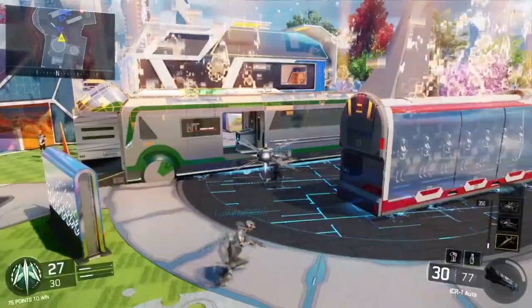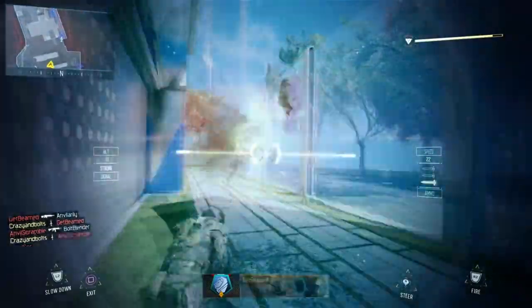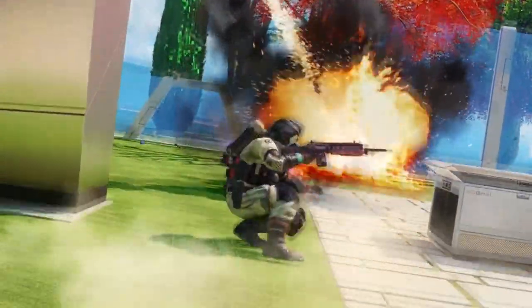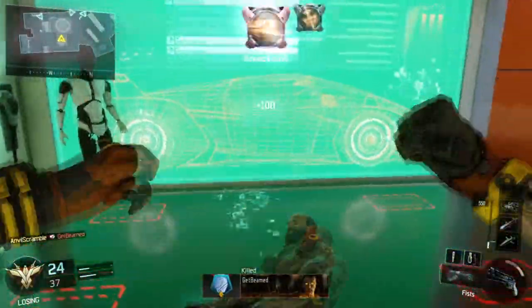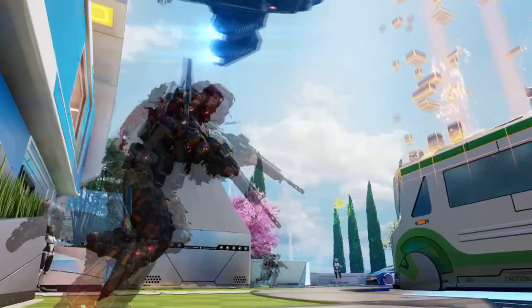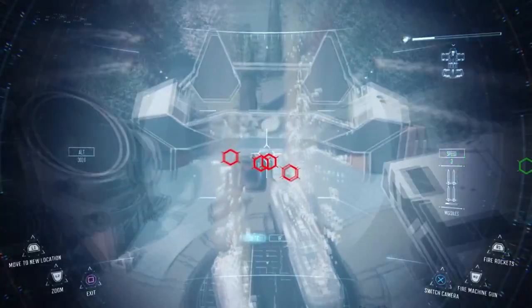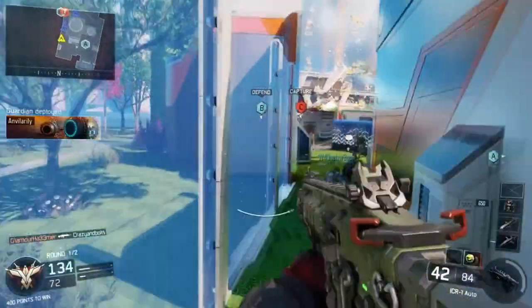Here we have another look at a customized character. We have a dart shooting someone. There's a new wall running spot we haven't seen before. Here we have another guy thrust sliding out of the way of the dart. A guy running into the garage on Greenhouse getting knifed — I thought that was really funny. Two people go into the back of Yellow House and only one comes out. Here we have what appears to be a VTOL shooting down on BDOM, and a Cerberus roaming around.